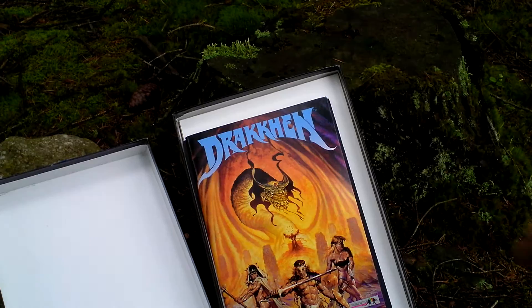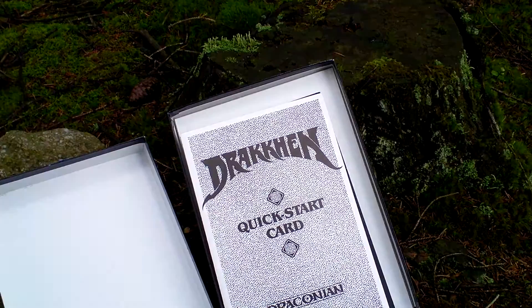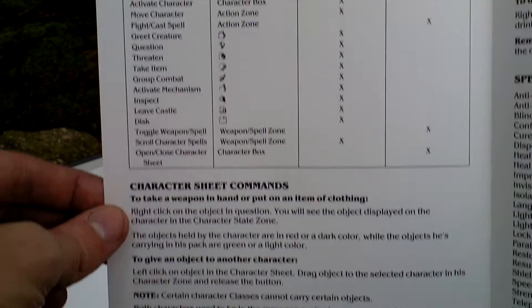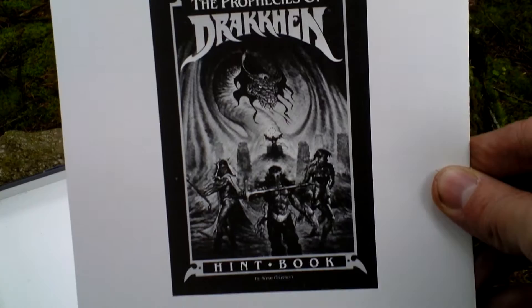Then there is this sheet with Draken IBM codes, so something for copy protection. Then there is a Draken quick start card where are just the commands, the key list and list of spells. On the back side, advertising for a hint book — that is the clue book to this game.